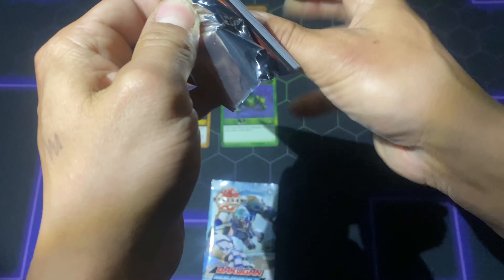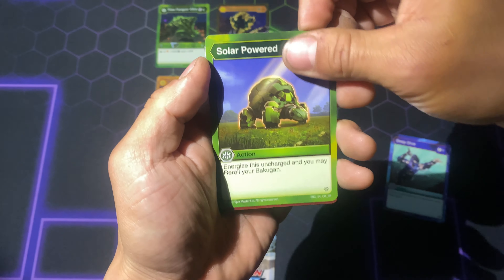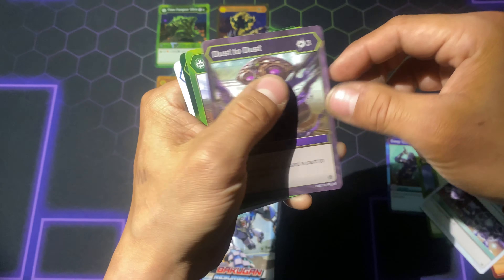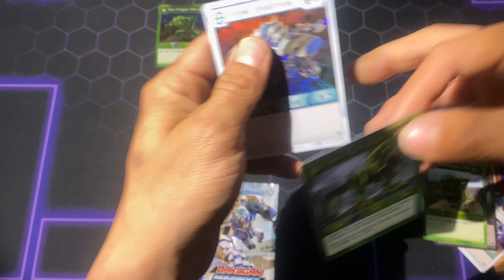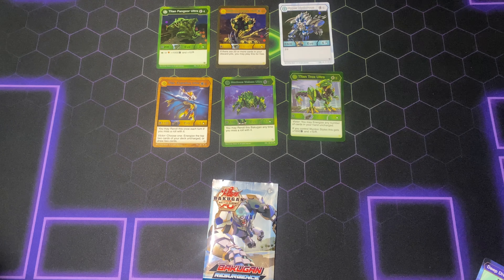We got Deep Dive, Solar Powered, Counter Strike, Web Snare, Sword Barrage, Dazzle Dusted Dust, Titan Fangzor Ultra, Titan Trucks Ultra as our rare, and then our hex is gonna be Hyper Hydros. I always get that one — I really do not like that card. Next pack.